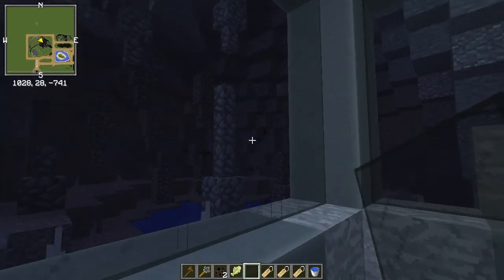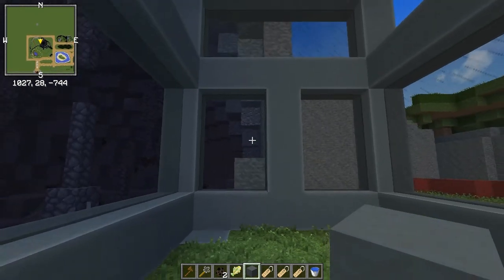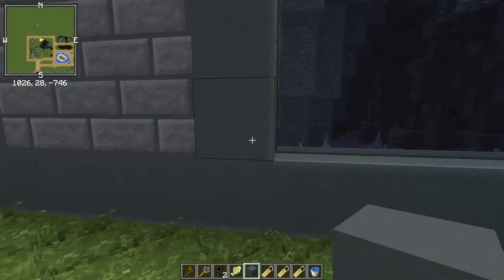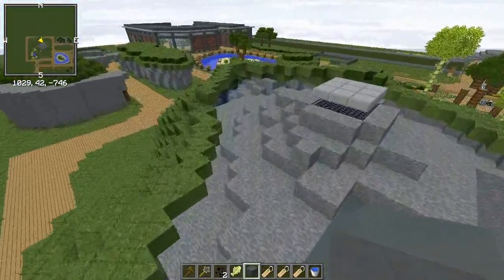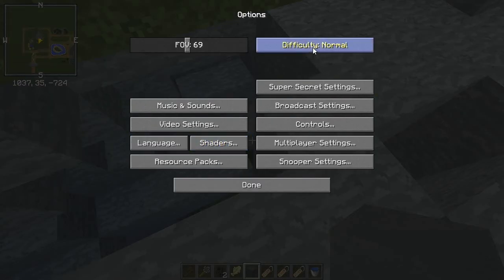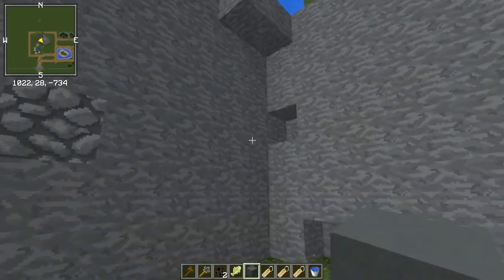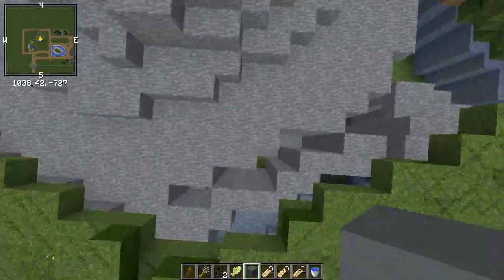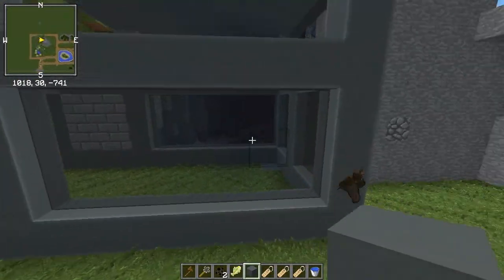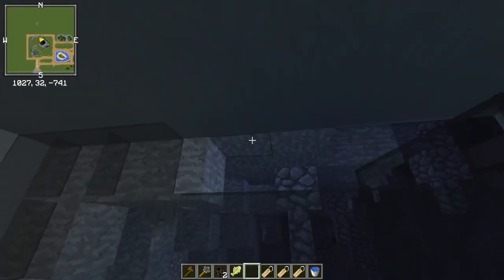That looks cool. I always like the idea of a bat house — it's just such a cool... I knew I messed up. But look at that — that is so cool. That is really cool. And there are monsters back here — Creeper, Enderman. We're just gonna turn it to peaceful real quick and then back to easy, because I don't have any creatures that'll despawn at the moment. I forgot to put the glass up here.